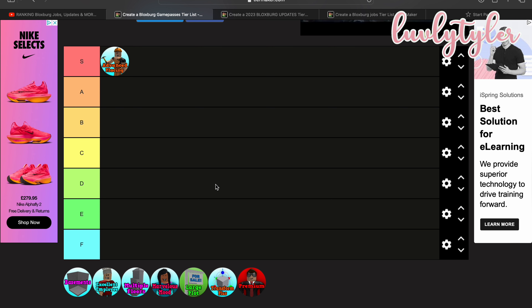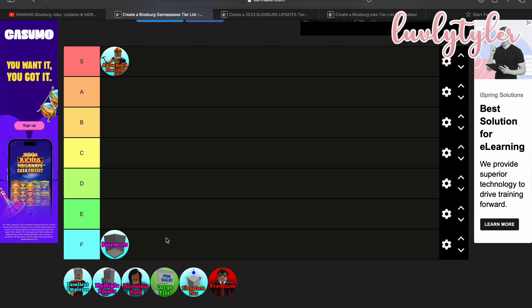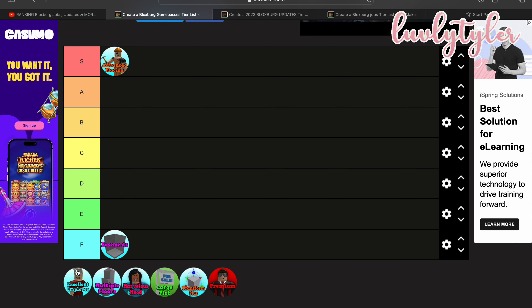Also, if you guys want to use this as a guide for which game pass to buy, I guess you could. Basements — I bought it but never use it, so I'm probably going to put it in F. I just never use it. You could use it for build hacks, but I don't really use build hacks that much, so yeah, I'm just going to put it in F.